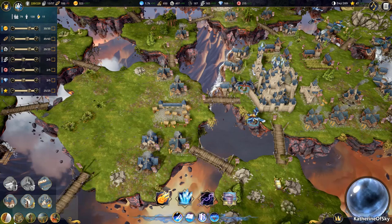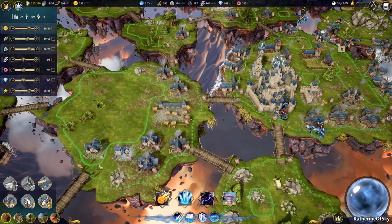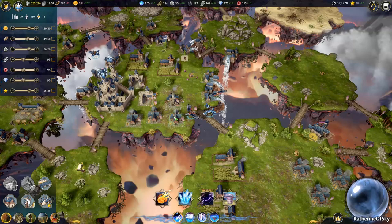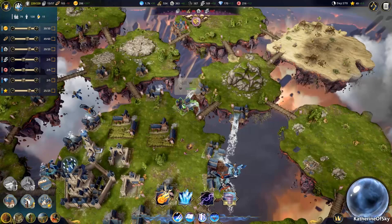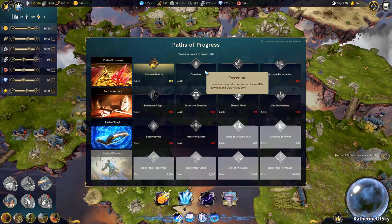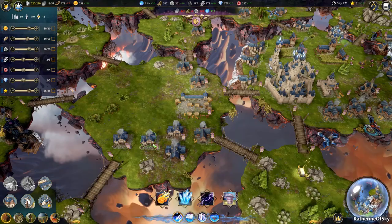We're running out of food a little bit. I want to build a bunch of these house of scholars and really get the research going fast. We have stone so we can upgrade mills, and our life is going to improve significantly once we can get the overtime bonus. What do we got? Minus 12 food — yeah, we need to sort that out. Add more research and hopefully we're going to get there in no time.